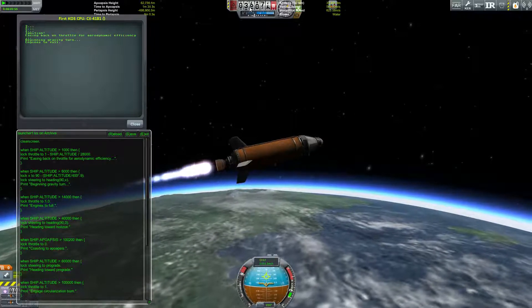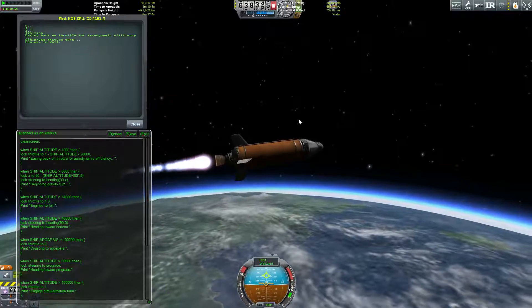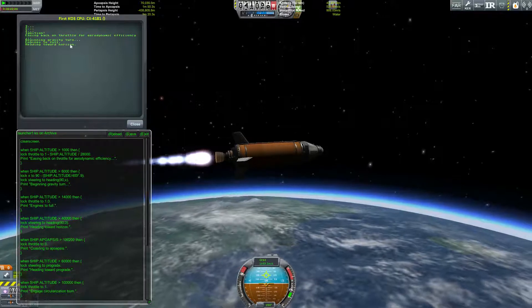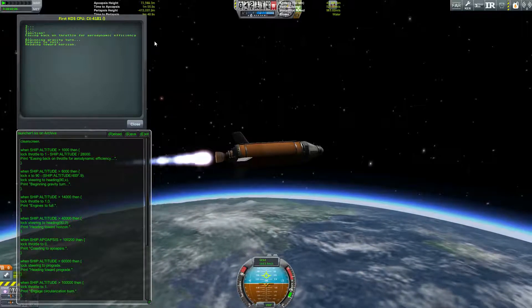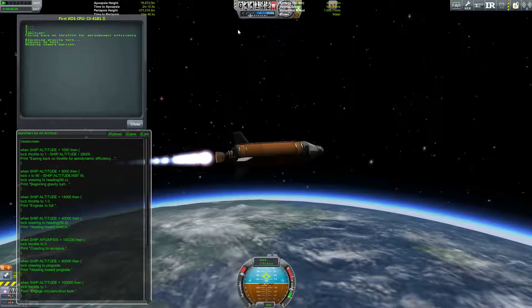We're almost at 40,000 meters altitude, at which point we will be facing the horizon. There we go, heading toward the horizon. Apoapsis around 75 kilometers, almost where we want it to be.